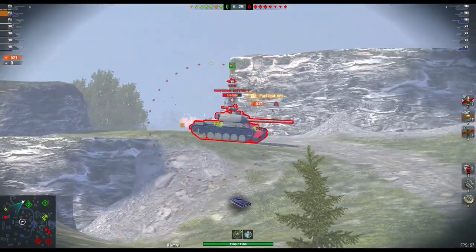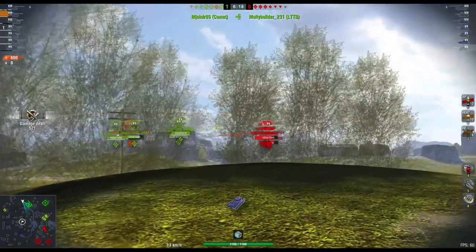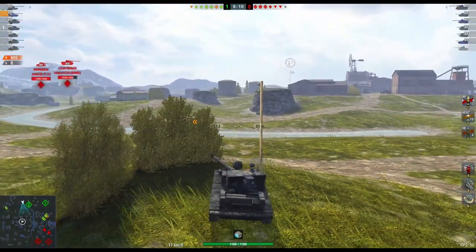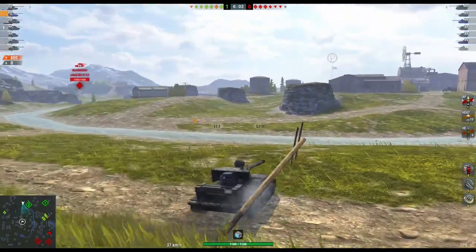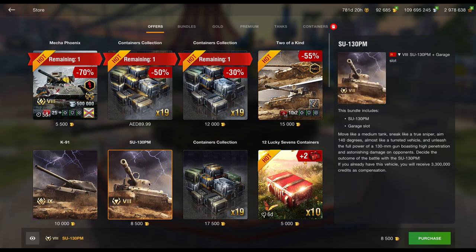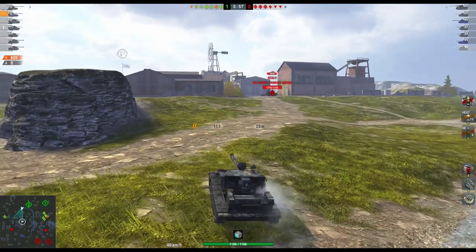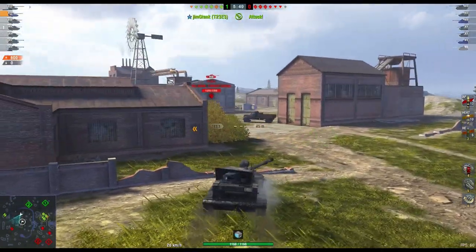Also in the store is this little beastie — the SU-130 PM, a tier 8 Russian TD similar to the Scorpion G, but not the Scorpion G. You can get this tank individually, or more intriguingly as part of a bundle that includes a tier 9 heavy, the K91, for 15,000 gold — two decent tanks. Individually it's 8,500, but for 15,000 you're getting a tier 9 and a tier 8 with all equipment unlocked, garage slots, and everything else, so the bundle is actually worth it.